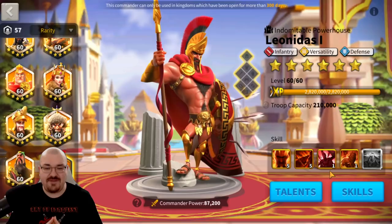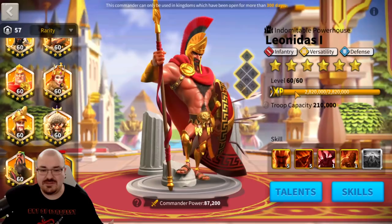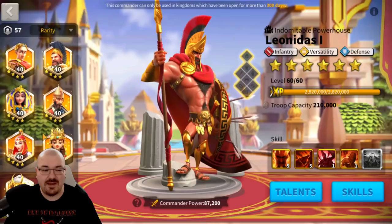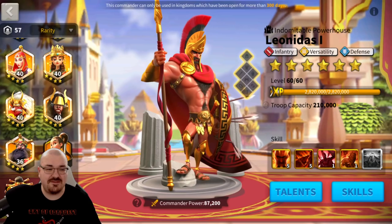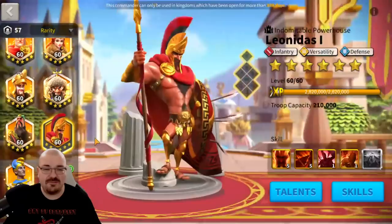I have tried Leonidas as a primary commander. You're probably wondering why I brought him to level 60 if he's meant to be secondary. I used him first because he has some utilities as primary. Commanders I know will always be secondary include Julius, Barca, Cleo, Tomyris, Takeda, and William — I'm getting William to 60 as well. I think William might have some future utility as a primary, but Takeda definitely doesn't. Attack 3 is good but Takeda has mobility issues.